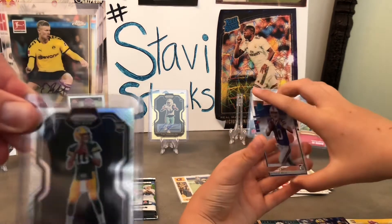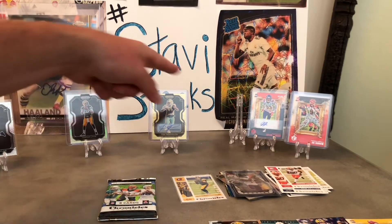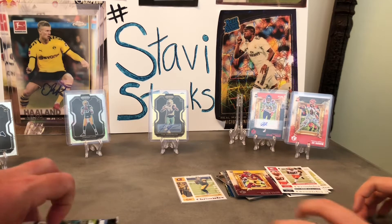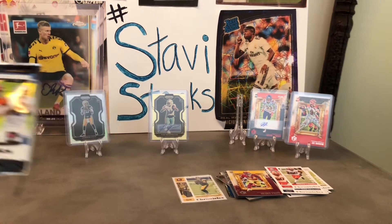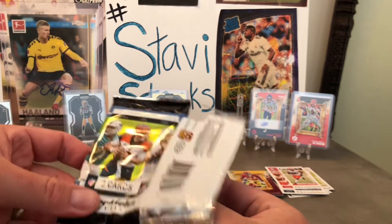Look at that Jordan Love Black Prism — that's so great. You got one more hard sleeve stand if you want to use it. That's so many good cards. Let's do the last pack — there are too many good cards in this box. This is awesome. Let's leave that and move to the final pack.